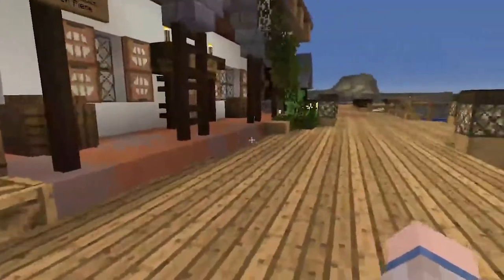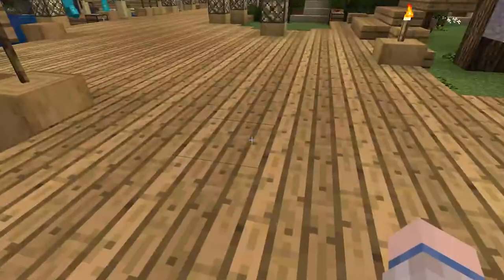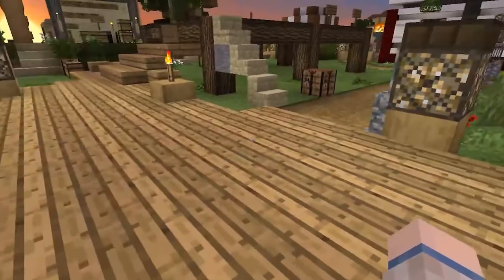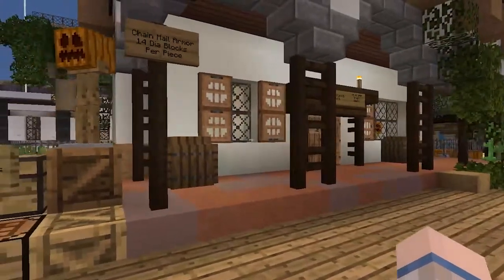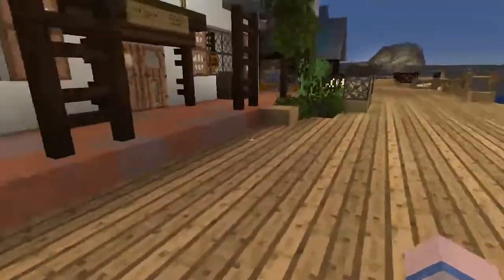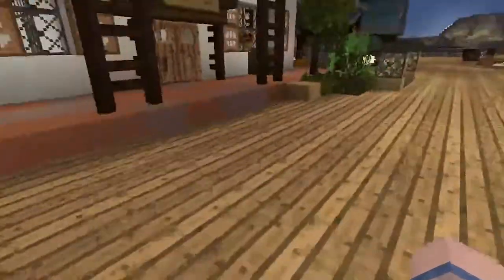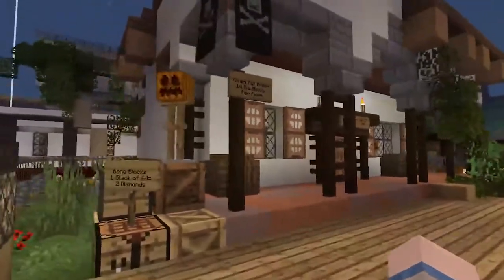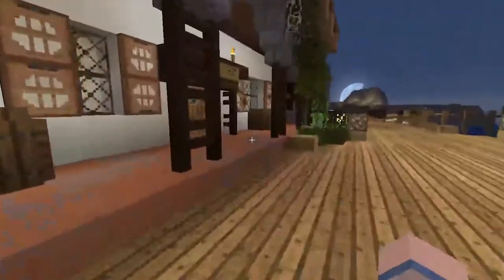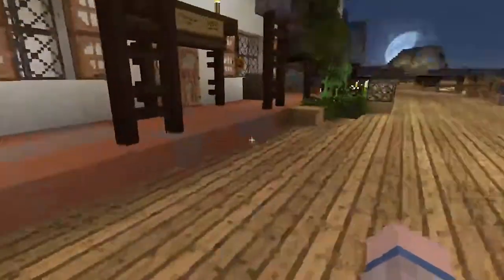The theme in this spawn town - we first started with a boardwalk theme, as you can see here, and then based on inspiration from other people's builds it morphed into a Mediterranean coastal kind of town, which we should probably change this wood to stone or sandstone or something. Anyway, let's get back here - so here we have the Crooked Nook, for all your fine gear needs.